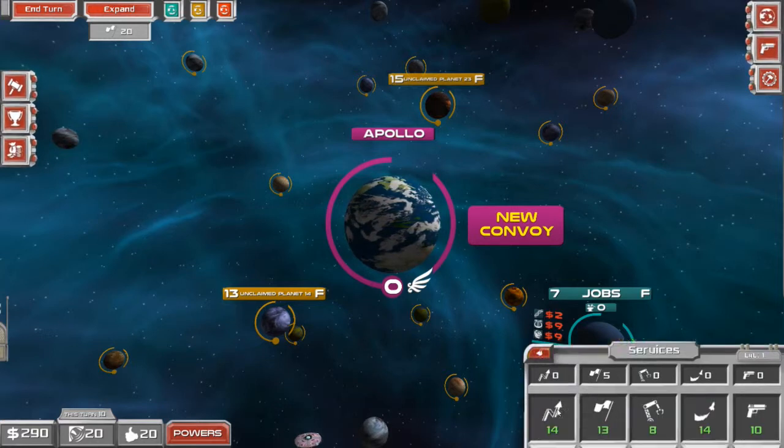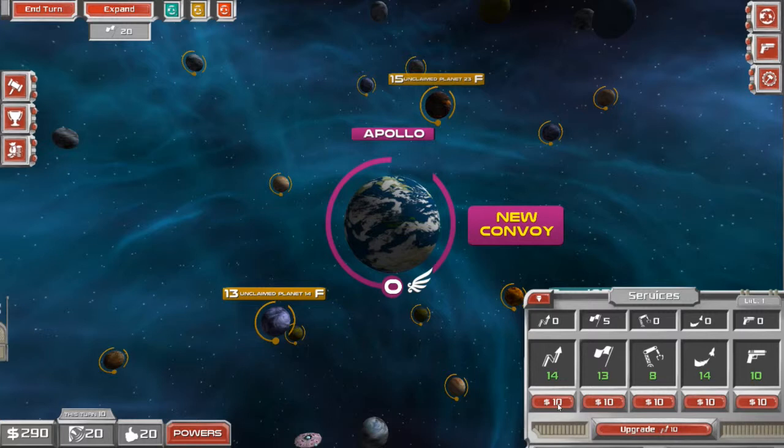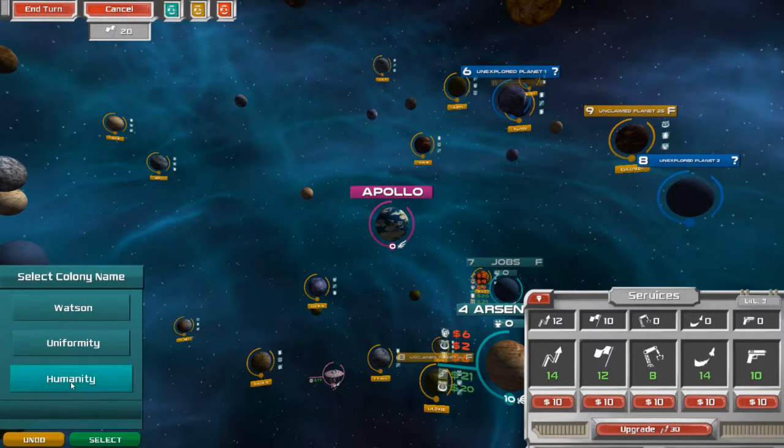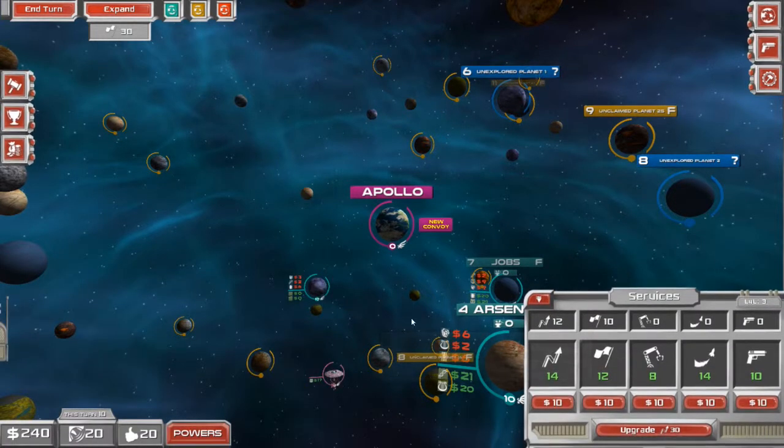In the right corner, you have services. There are five services in the game. The first service allows you to improve the market — as you improve it, you get better deals throughout the game, but it gets more and more expensive to upgrade. The second one is for expansion, which allows me to colonize new planets at will. And voila, I can colonize planets.